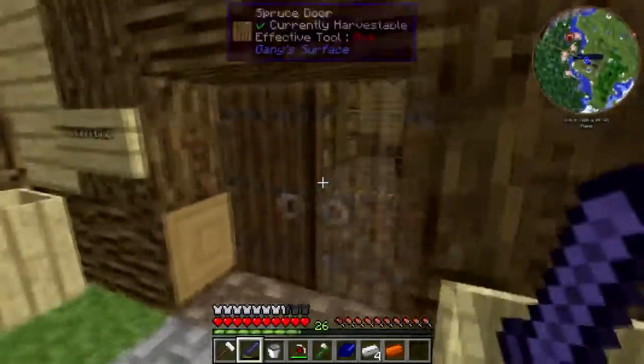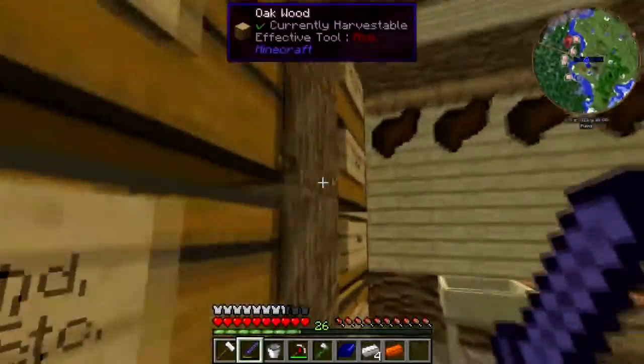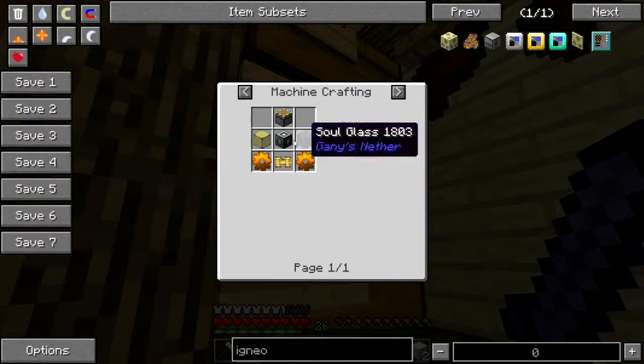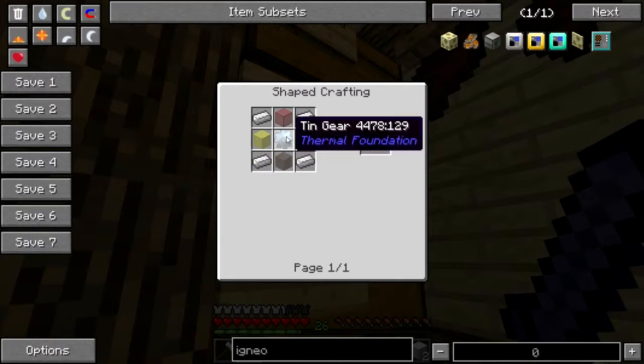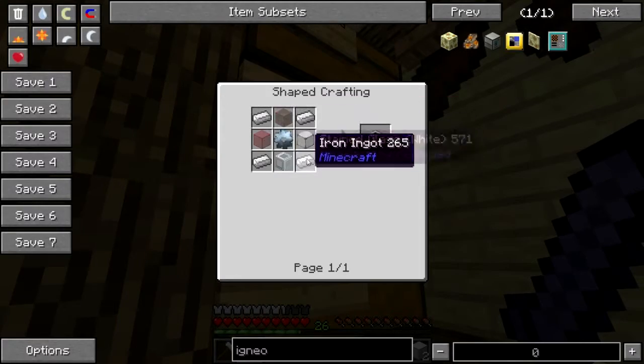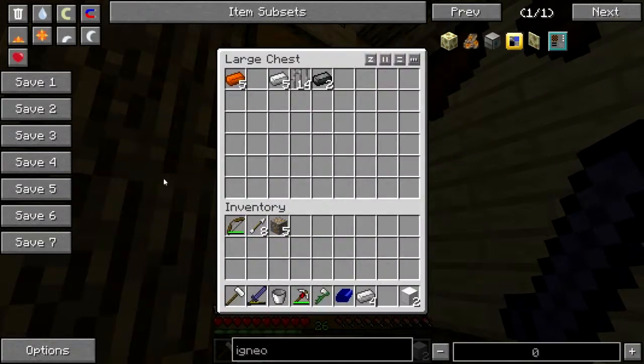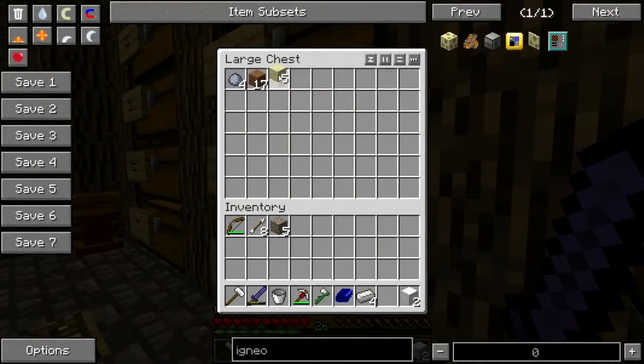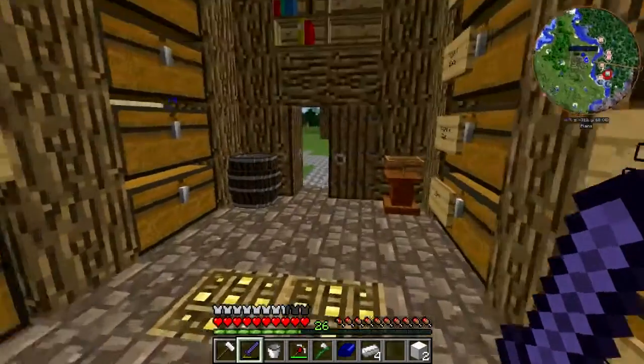Let me put the copper up because I don't need it right now. I will need some iron probably. How do you make — okay, it's iron, glass, and the tin gear. Alright, do I have... cool beans.